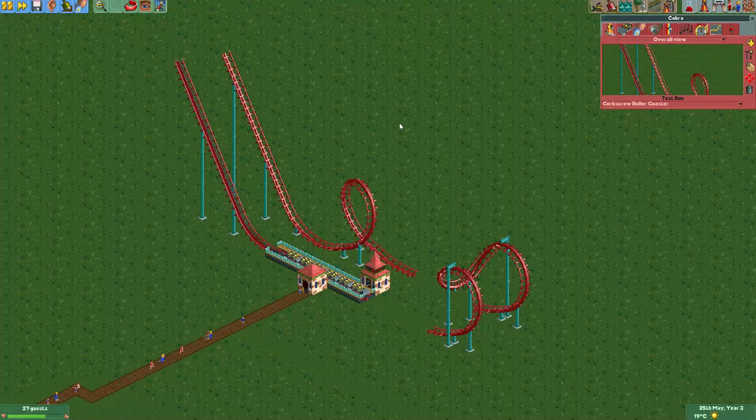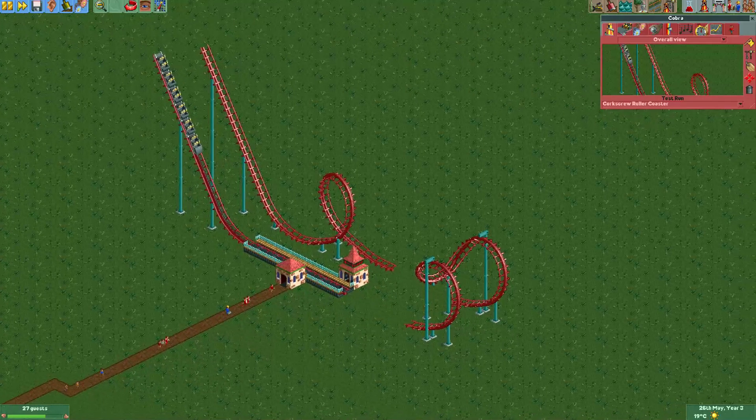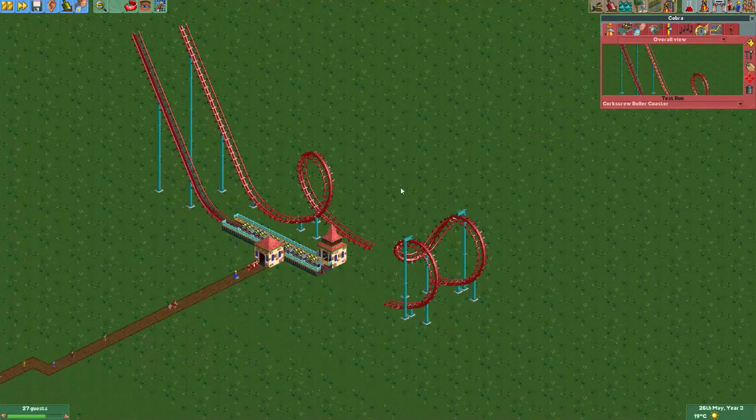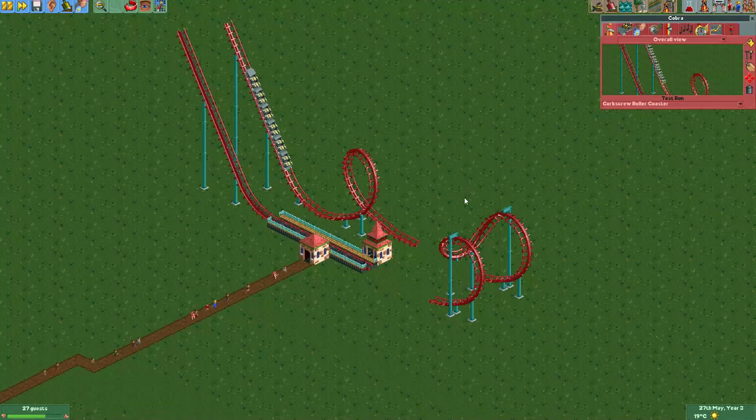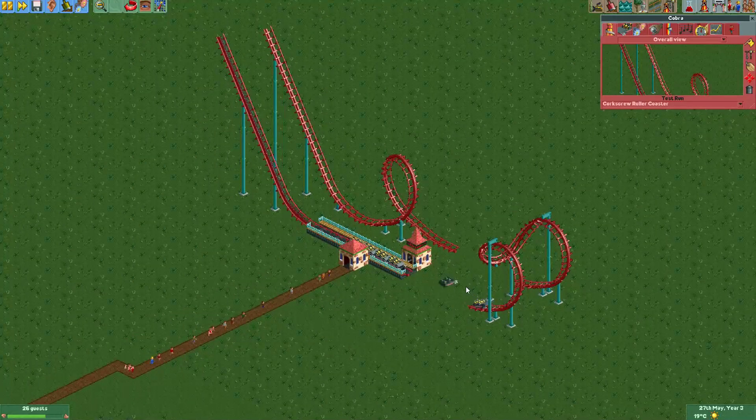And as you can see it will just teleport through the invisible mini golf holes. You can do this with any rides, from car rides to boat hires to roller coasters. And in some parks this will be a cool effect.